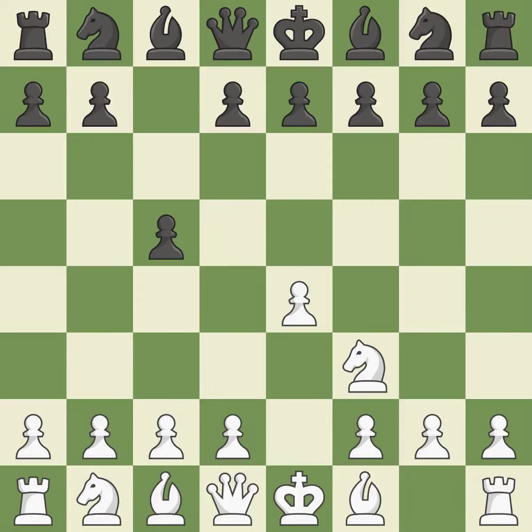NF3 moves the knight toward the center in anticipation of a pawn push on D4, where it will be ready to retake the piece if black captures on D4. NC6 aids in maintaining control over the D4 and E5 squares.